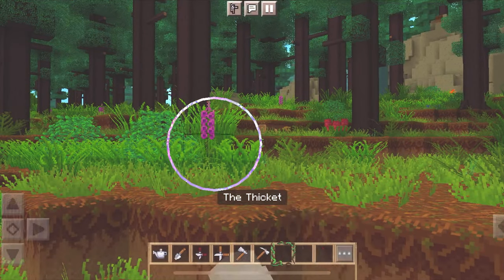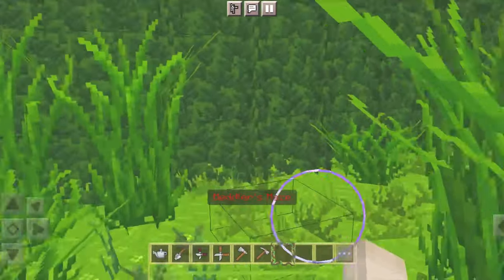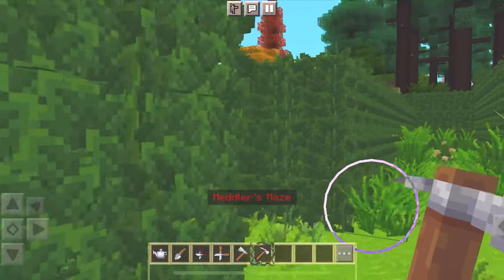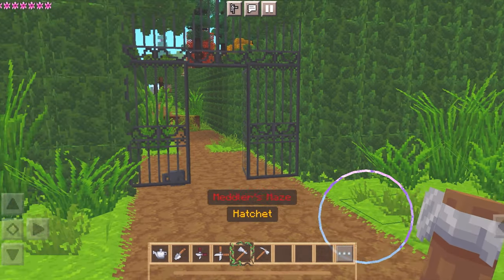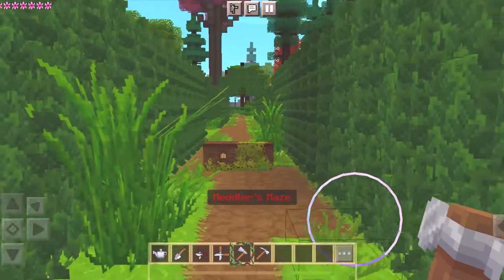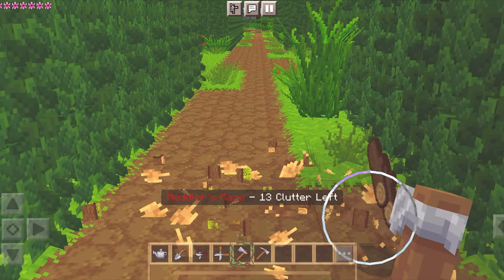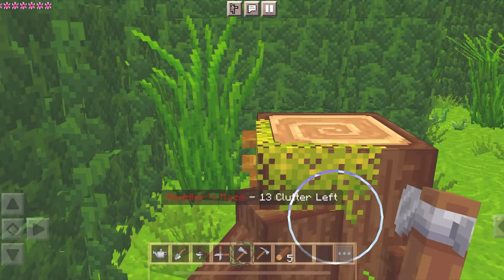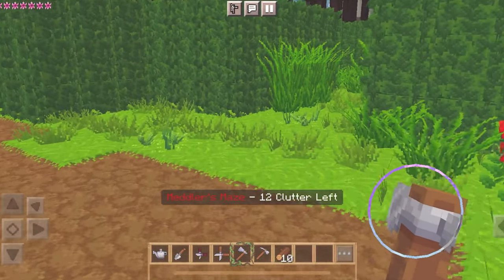Look at those flowers! I'll definitely have to come back here and check it out. Let's head back into the maze and find more clutter. I think I got most of the stones so let's go break some of those logs — use my hatchet for the first time. Oh, and it counts for the clutter, so it works!